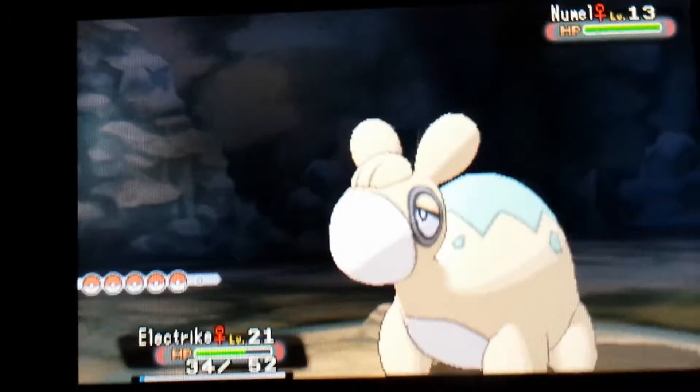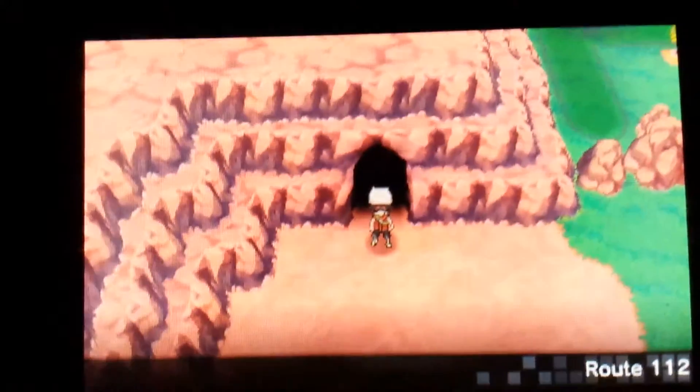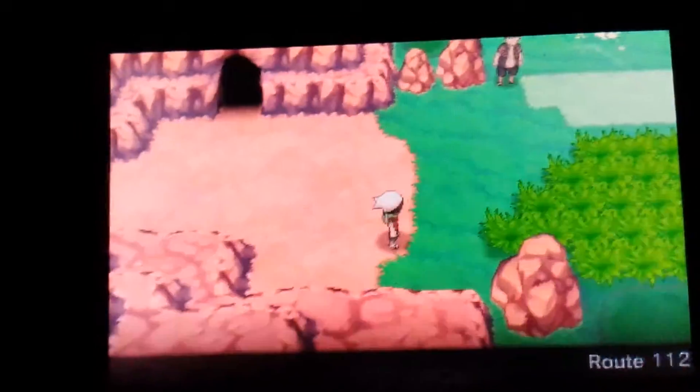Almost out of the cave - we have an encounter. The Numo. We're just gonna run away, because it is ground type. And we're out of the Fiery Path, into Route 112. We didn't finish exploring the whole thing.